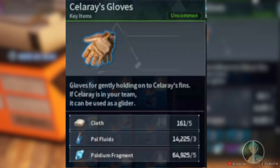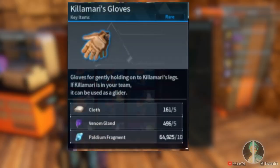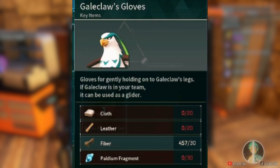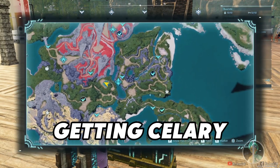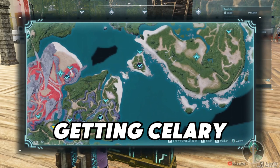So these are the other gliders we're going to be testing out: Celerae, Killamari, and Hongyu. These are the materials in addition to Gale Claw towards the end. Let's get started — let's go get ourselves a Celerae. You can find them over here by the Azura Bay, on the east side of Fort Ruins, and along this beach as well.